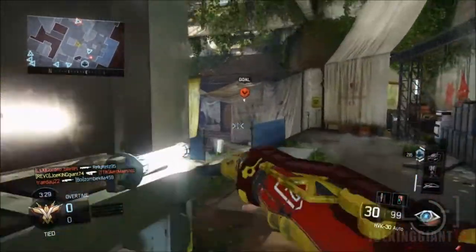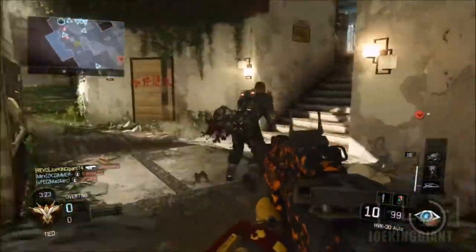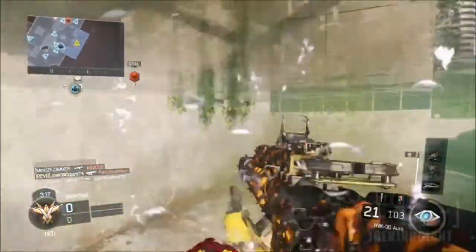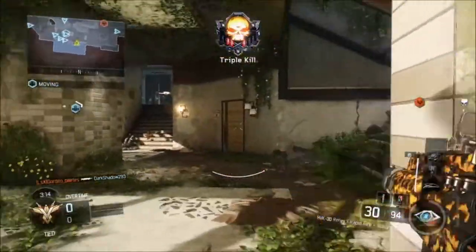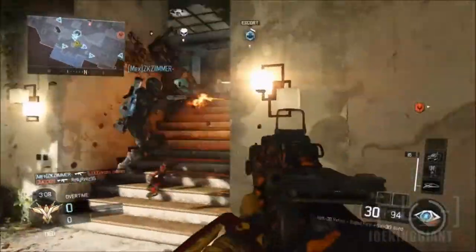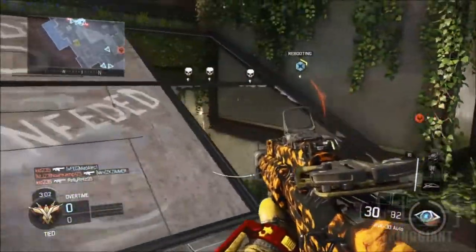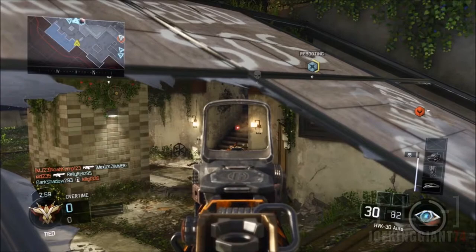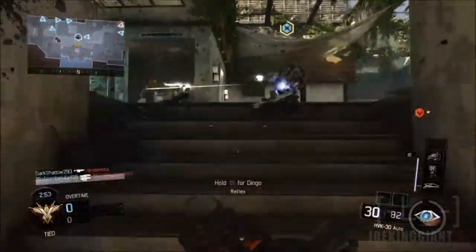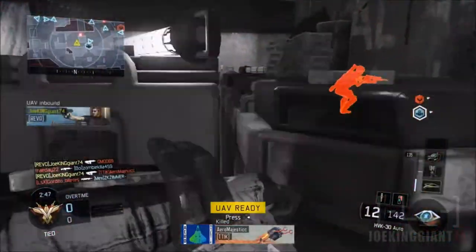Another map I'd like to see is the one with the trains — where if you walk in front of it, the train is going to run you over. Back in Black Ops 2, the only way to cross from one side to the other was to go all the way around the train. Now with jetpacks, we'll be able to jump right over it and run around like crazy. There are walls all over the place so wall-running is still usable, and you can still play the old-school way too. I'm not sure if it's called Metro or Express, but it's the map with the trains on Black Ops 2 — and I'd love to see it come back.